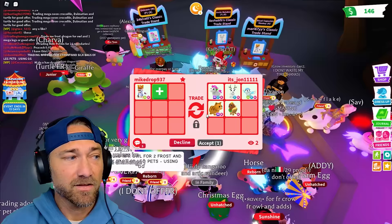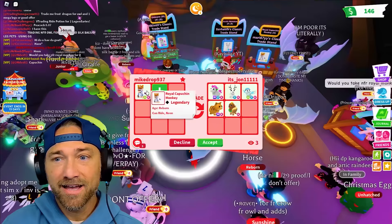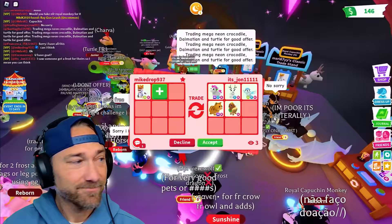Here's my offer - again, this is really good. Accept that. Don't even say add, because that's only a neon. I'm getting such good offers. You could say, can I think? I'm going to say can I think? You also get the albino monkey, and all the trades that have been really good have been declining you, so that would get your hopes up.